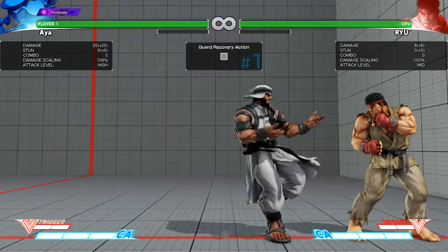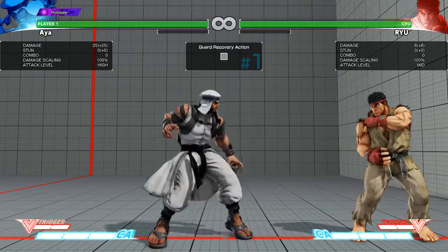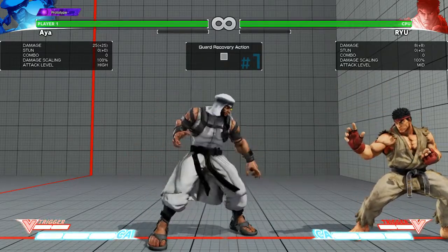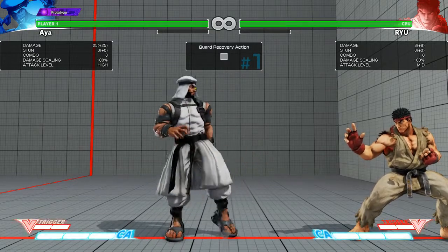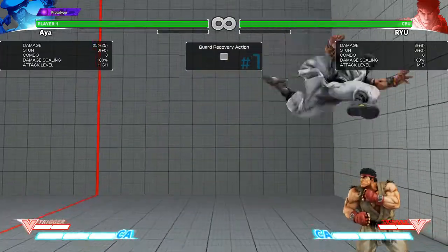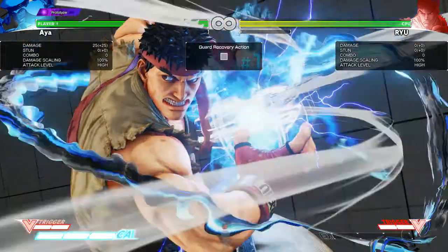For example, for Cammy, her cross-up is her light kick, so she won't get as much damage and she doesn't have as much time to confirm if she crossed you up. It's good to have one of these, just like Rashid has - so as you can see, he can't reversal there. That was a true block string.